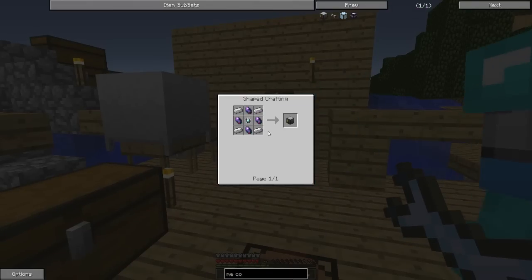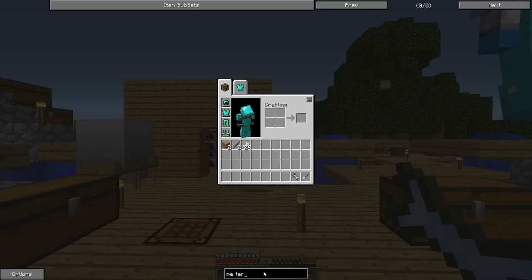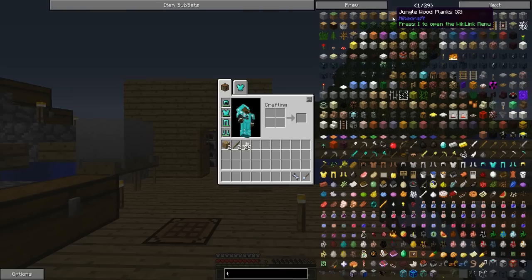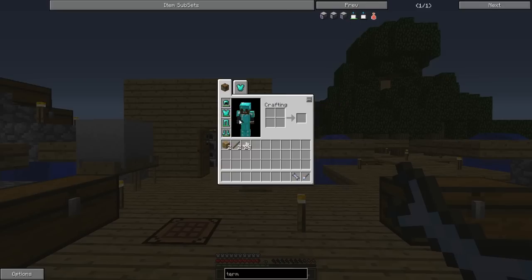Once we get the ME controller — that's already cooking — what's the next step? We're going to have to make an ME terminal. Actually, we want to get an ME crafting terminal because then we can craft directly inside of our ME system. But let's start with just the ME terminal. If you just type in 'terminal,' it comes up — access terminal, that's the one. We need a conversion matrix and an ME cable. Both of those are pretty easy to make. We need fluix dust — it's nether quartz dust and certus quartz dust combined.